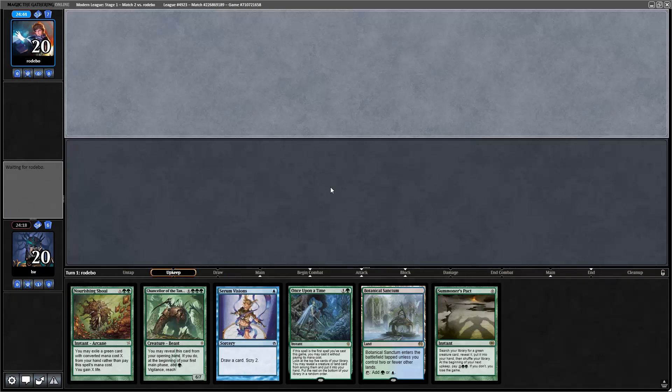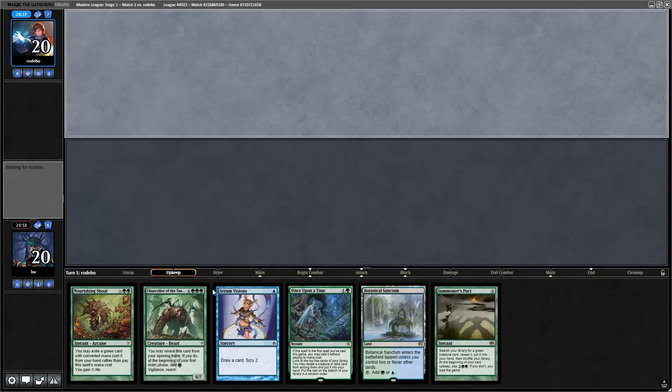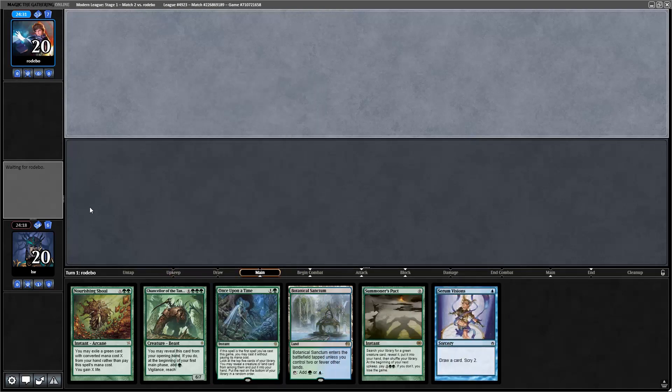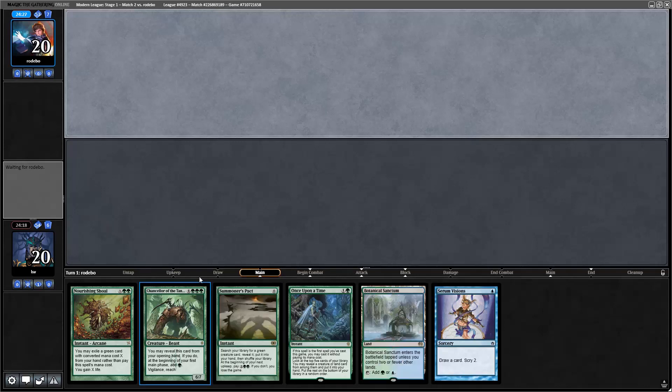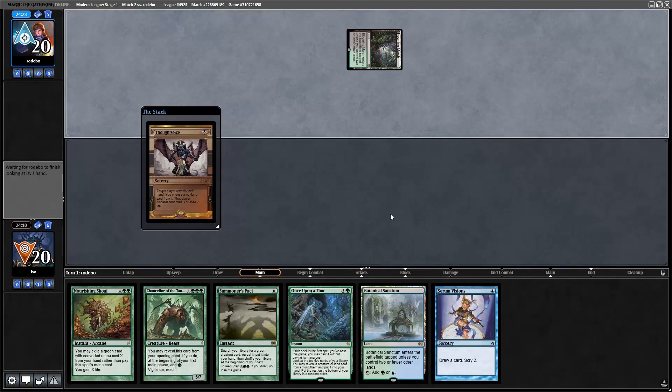Reveal Chancellor of the Tangle — it's scary to your opponent. When your opponent sees that, they know you're up to some nonsense; nobody ever put Chancellor in their deck to play a fair game of Magic. We're going to draw for a turn, cast Once Upon a Time and see what we hit. We're playing against something with Thoughtseize — decks with disruption are not what this deck preys on.